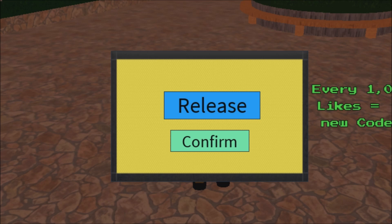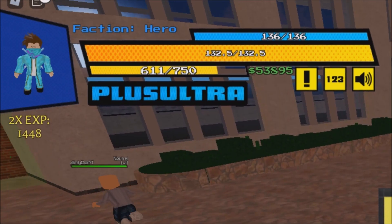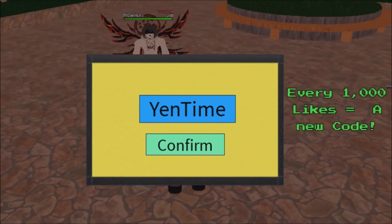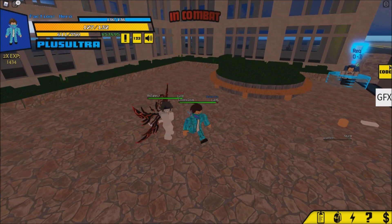The next code is 'YenTime' — big letter Y and T, then the others are small. Click confirm. Code redeemed again! We got 50,000 yen. That is a lot of yen — that is insane!